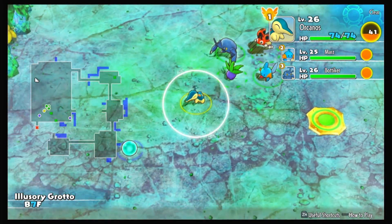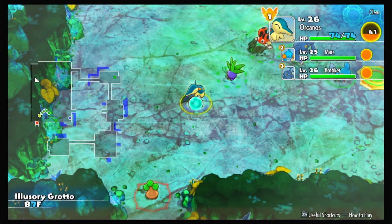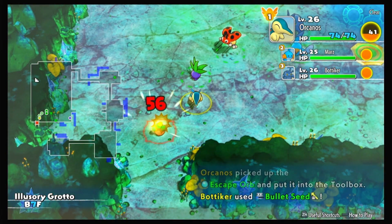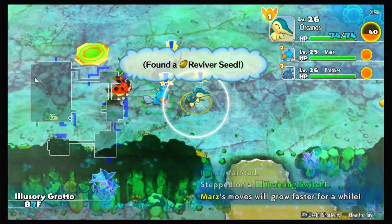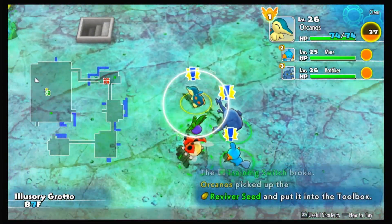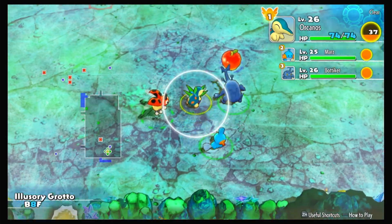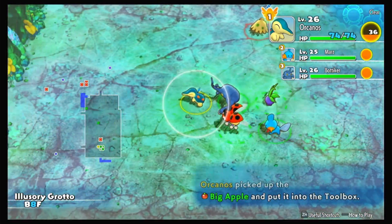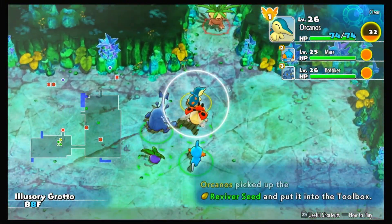I keep forgetting I can just throw items — I should have, it would have taken him out. The Escape Orb is really useful — you use it to escape safely from a dungeon without losing your items or Poké. Use it when you're in trouble. And another full Reviver Seed! That revives not only your full HP but also your belly and all of your Power Points — super useful. This is like the longest Illusory Grotto. Love the items I'm finding.